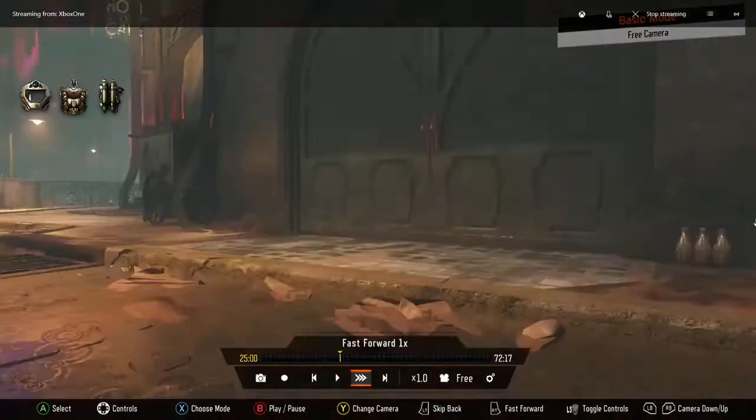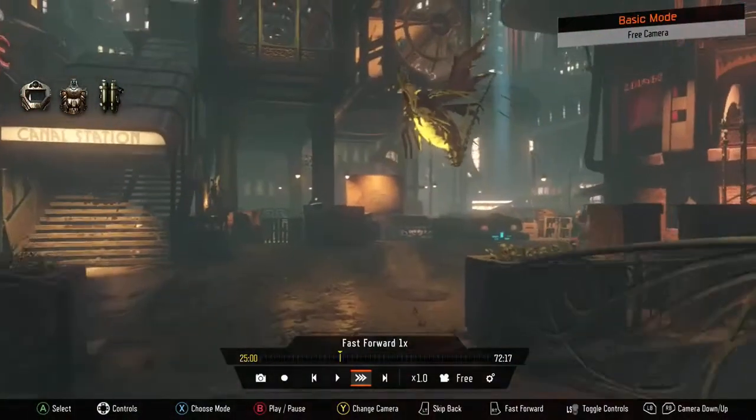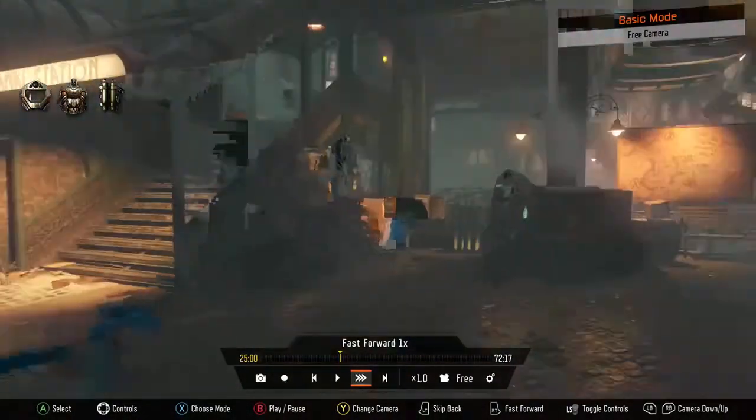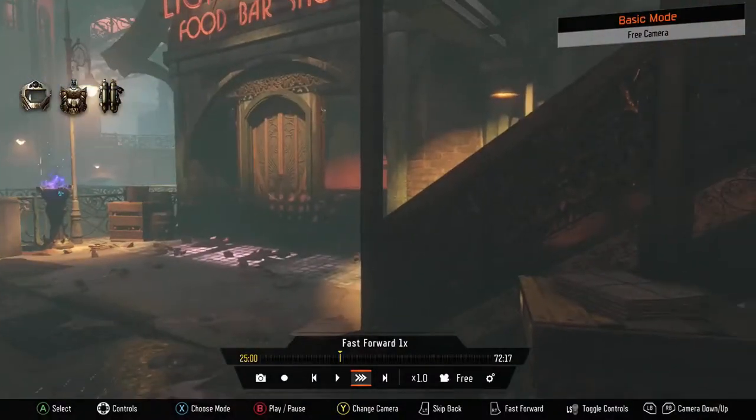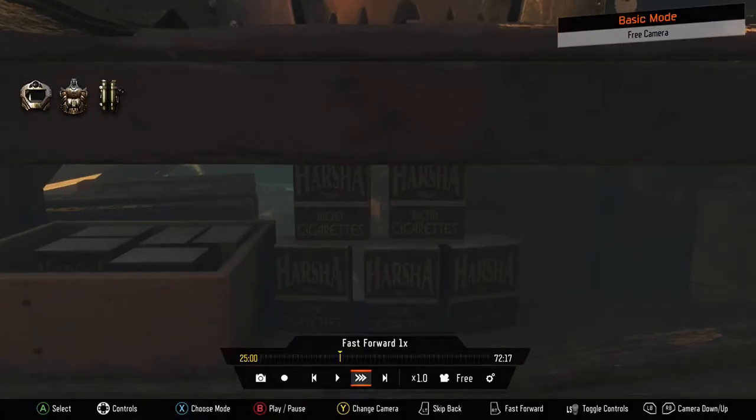Hey guys, what's going on? It's FTJ Gaming. I wanted to make a quick video to show you a couple things that I believe hinted at, or I don't know if it was an impossible easter egg, because it's spread out between a couple different arenas. But the first thing I wanted to show you are these Harsha cigarettes.